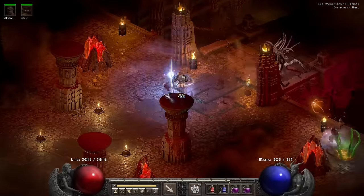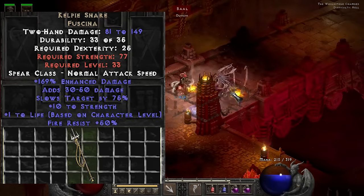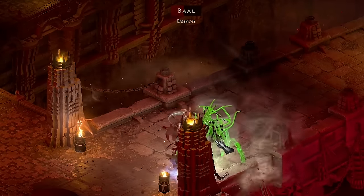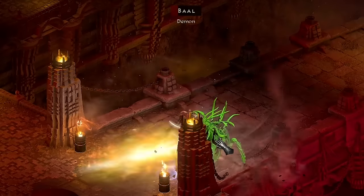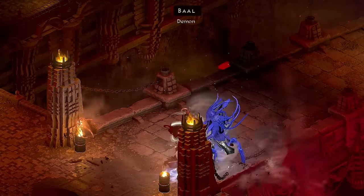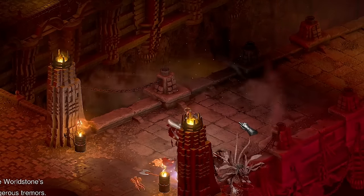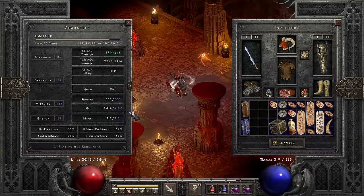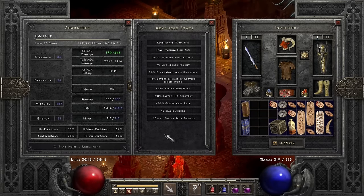I head towards Baal for the freest Baal fight of all time. I find a unique Fissure on the way, and with the Crushing Blow combined it makes very short work of Baal — he just can't really attack or do anything. The slow of the Fissure makes him so slow his attacks don't work anymore. He's literally just broken at this point, making for a very free Baal fight. With that the run is done.